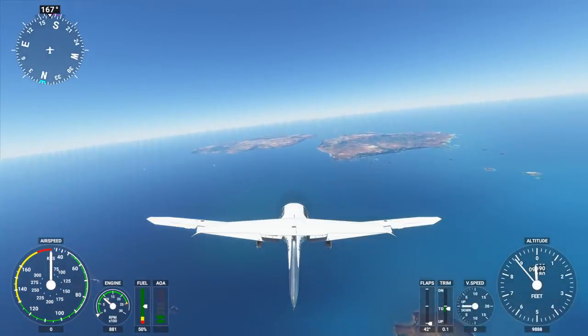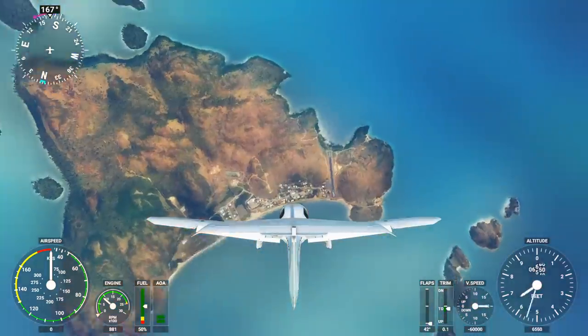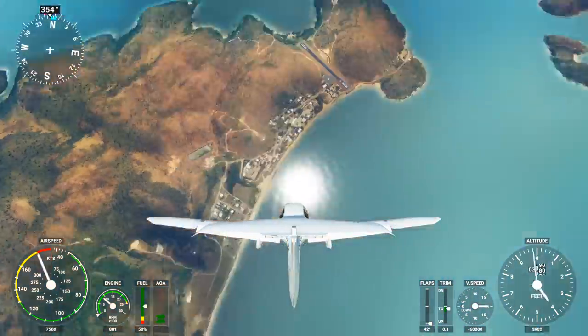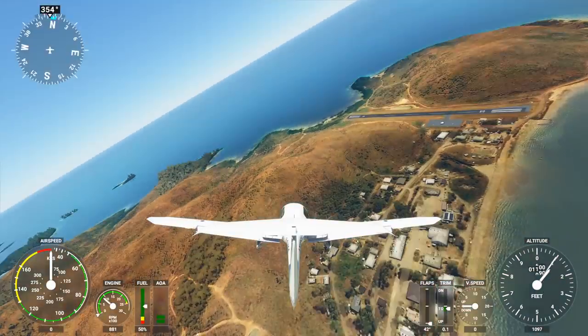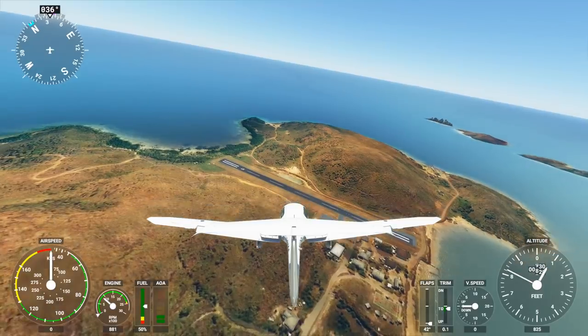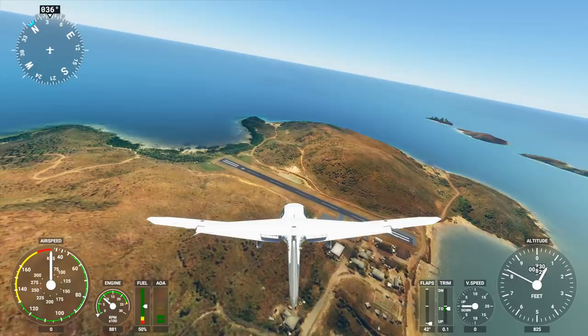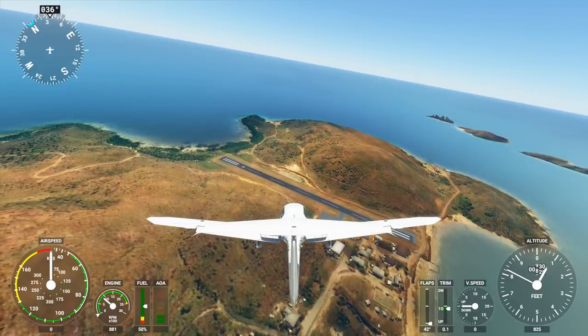We're actually in Australia and to be quite specific, this is the island of Mabuyag Island. And of course this airport is also called Mabuyag Airport - kind of makes sense, doesn't it? This is a very small tropical island just north of the Australian continent. It is not very well known, but what is known about this airport is that it has the shortest runway in Australia, or at least the shortest asphalt runway.